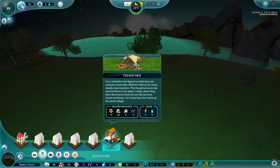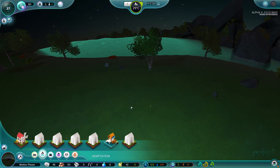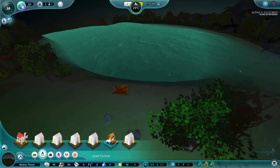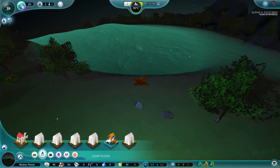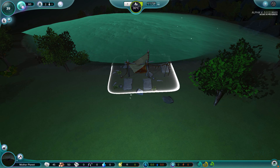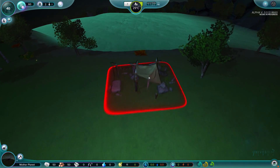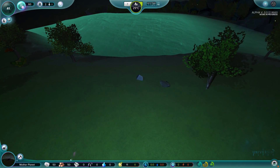Your civilization has figured out that they can consume most other life forms without too many deadly repercussions. This thought process has led them to the water's edge, where they have discovered what will one day become known as fishing. Let's hope they don't sink. Right about here is where I'm hoping we'll be able to put our little fishing pier. You can see if I move it over here, we can't put it down, but get close enough and boom - it clicks right to where you're allowed to have it. Fishing pier it is.